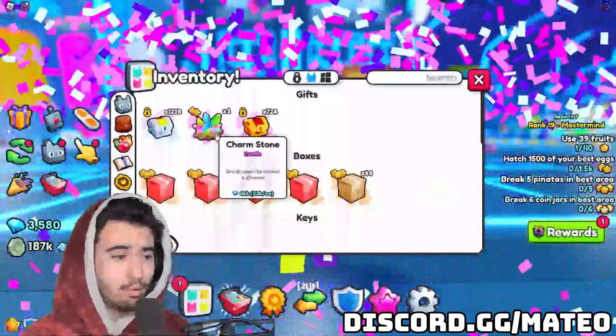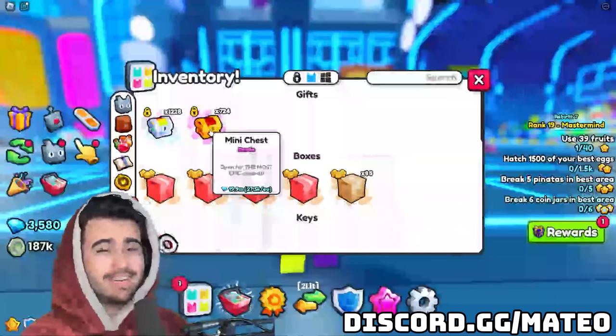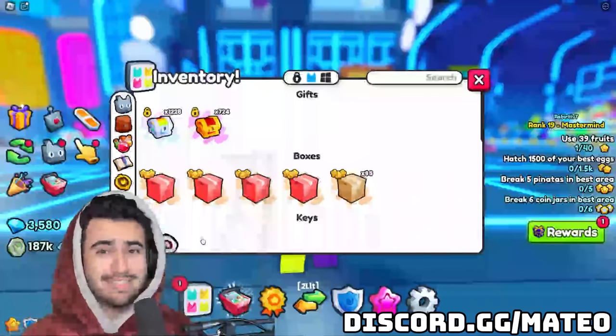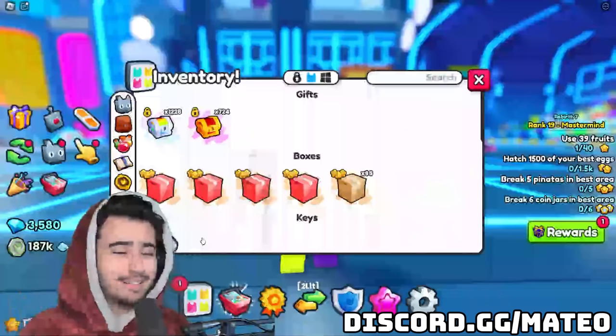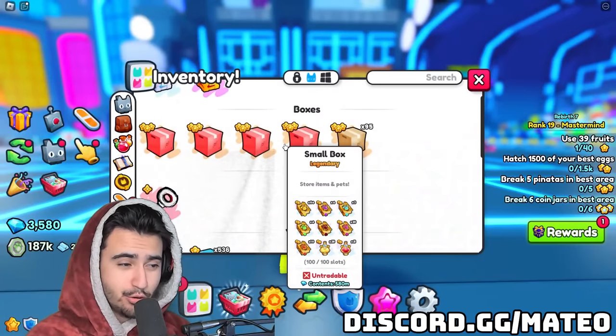These charm stones are worth 460 million diamonds and we're hoping to finally break even or even make a profit on a charm stone opening. I've lost a lot of diamonds in previous charm stone openings, but thankfully we have the gift mastery now to hopefully make a profit. I'm going to open these up now — 3, 2, 1.